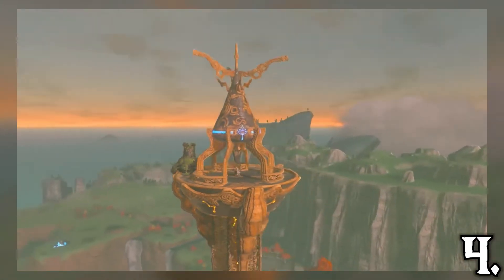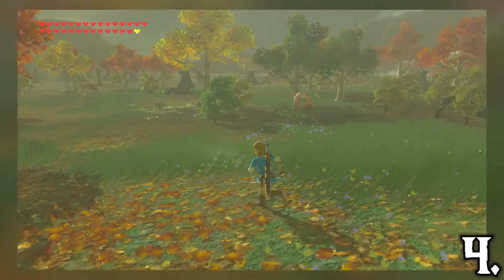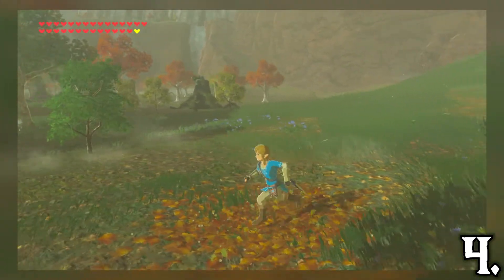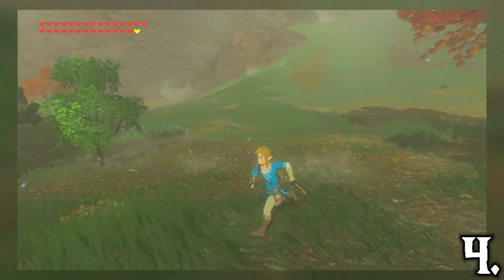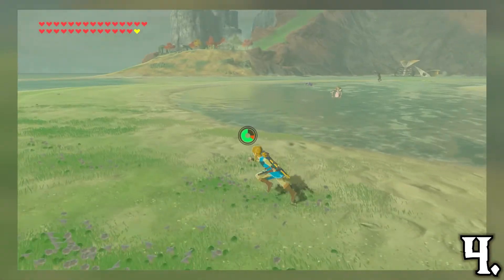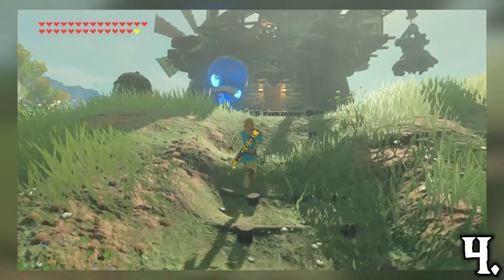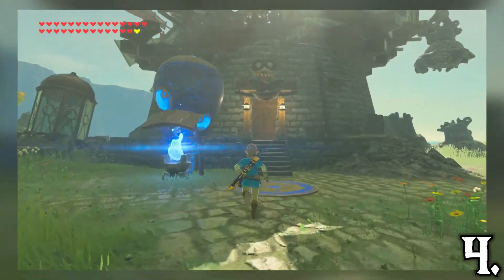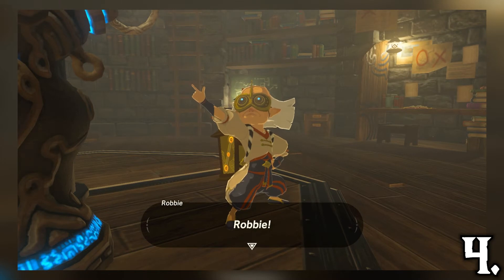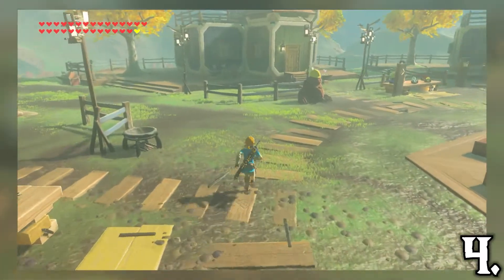Visually speaking, the Akkala region is the best region in the game. The autumn-like colors found throughout the region are simply gorgeous. But it's not just the visuals that make this region so good. There's Skull Lake, a cool looking lake shaped like a skull. The Wrist Peninsula is awesome. In the top right corner of the region there's the Akkala Ancient Tech Lab, home to Robbie, who is just such a funny and outgoing character. And to top it all off, there is Tarrytown, which is the best side quest I have ever played in any video game ever.